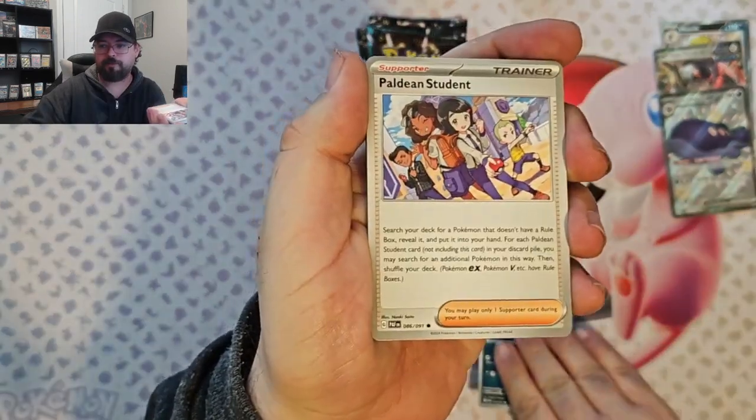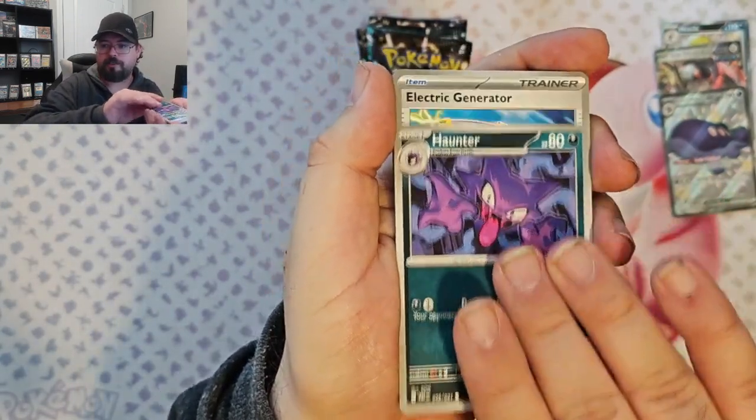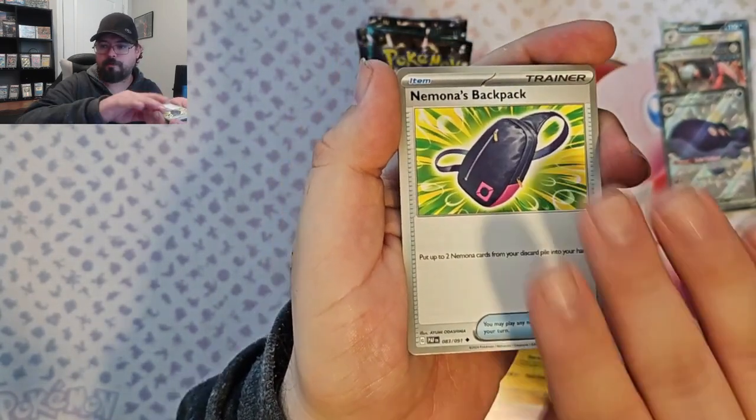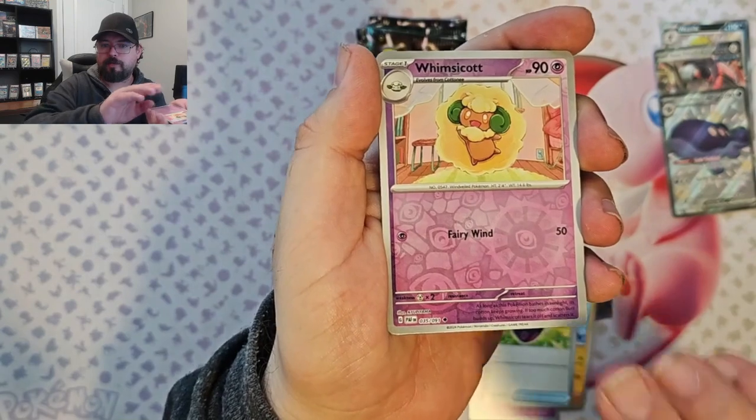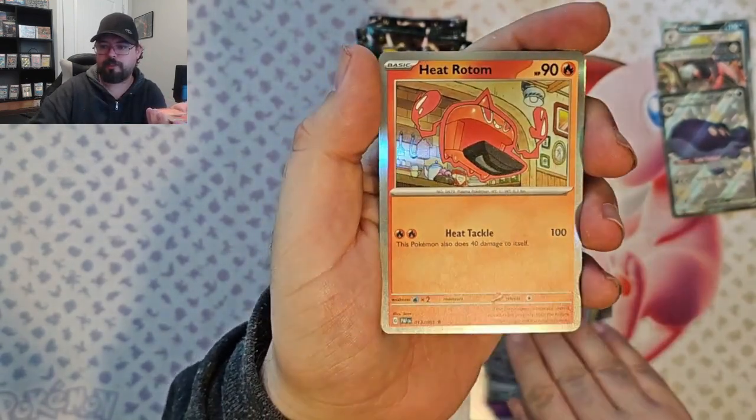We've got Ghastly, Paldain Student, Fido, Haunter, Electric Generator, Graplocked, Nimona's Backpack, Whimsicott Reverse, Room Reverse, and a Heat Rotom.